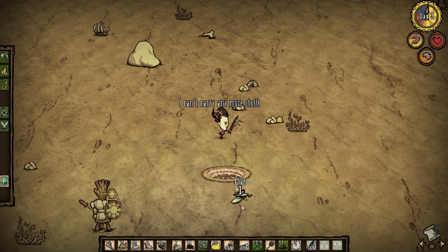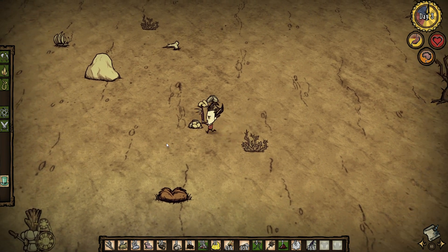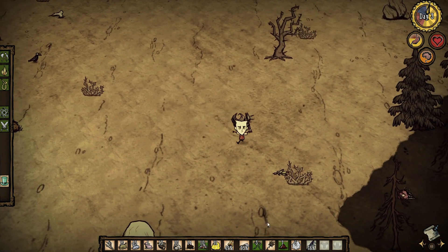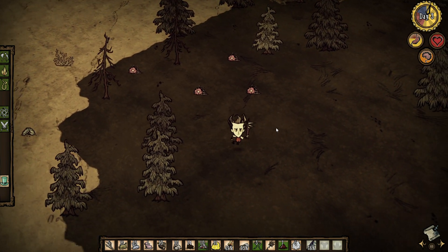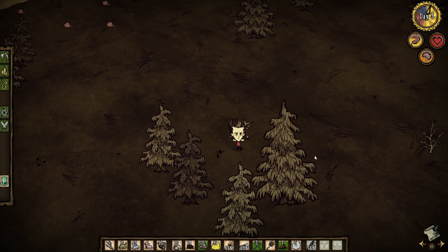Hey everybody, and welcome back to episode 121 of Don't Starve. We're in adventure mode. I didn't die last episode, but that's okay - we were in adventure mode and I wanted to figure out what happened. I'm not worried about it, we were only there for like eight days. Anyway, we did start over and we got Archipelago again, and it's a really bad spawn by comparison.